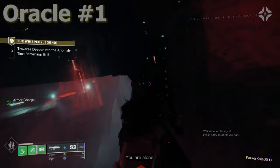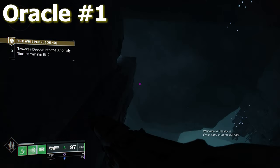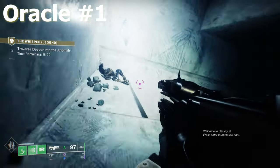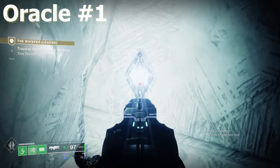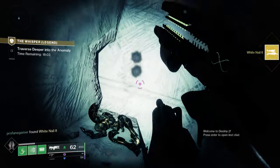The first oracle is located when you first enter into the anomaly. In the first corridor, turn left and look into the corner. You'll find the first oracle hovering over a pile of Vex body parts, and that's actually how all of them are.